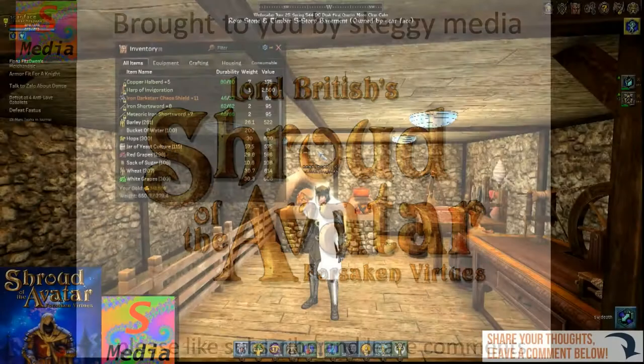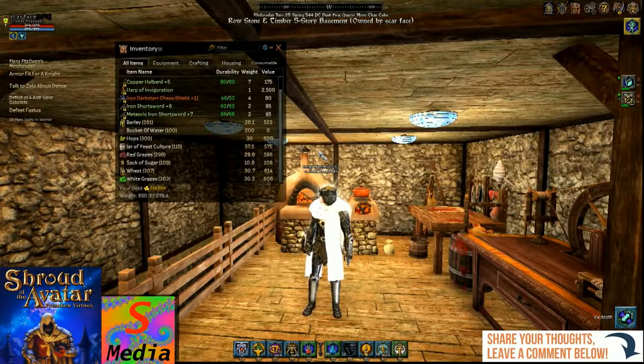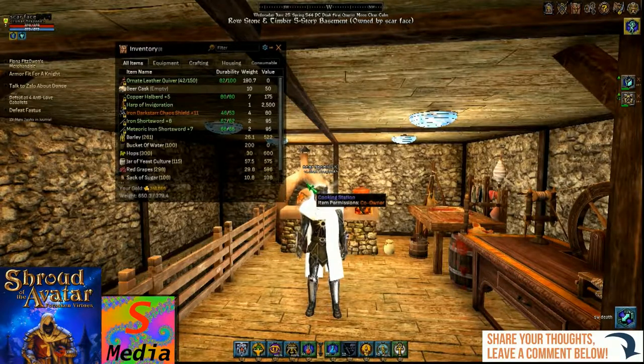Hello everyone, welcome to another day in Shroud of the Avatar. Today I'm in game with Scarface and we're looking into the brewing in the game. In the first video we got all of our ingredients and seeds, and in the second video we actually made our casks — cards for both should appear in the top right hand corner. In this video we're going to be looking into the brewing and the casking of your alcohol.